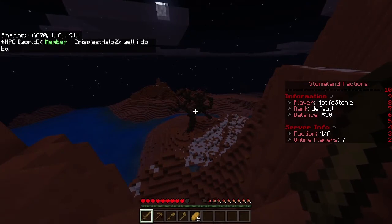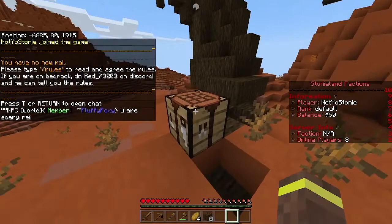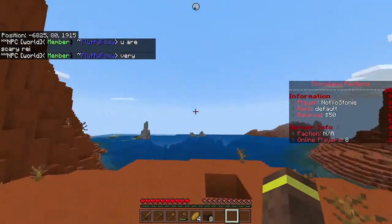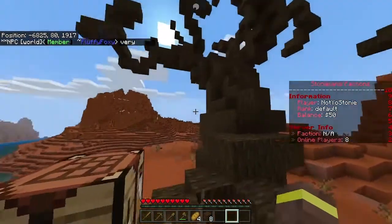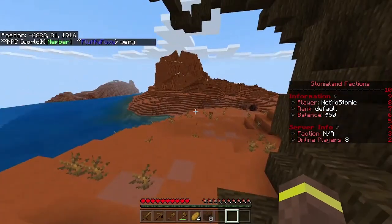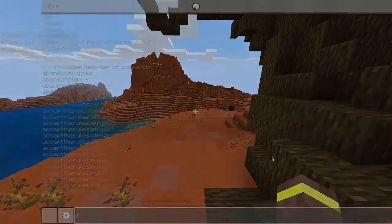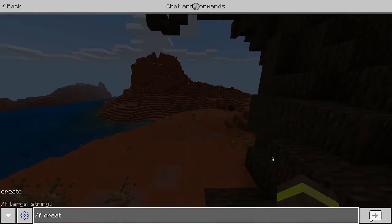We're back — we've made a crafting table and we also managed to convince the people on the server to sleep through the night. Once you find an area you want to claim as your own, you need to create or join a faction. We're going to create our own to show you how. It's really easy — just type 'f create' and then type the name of the faction.